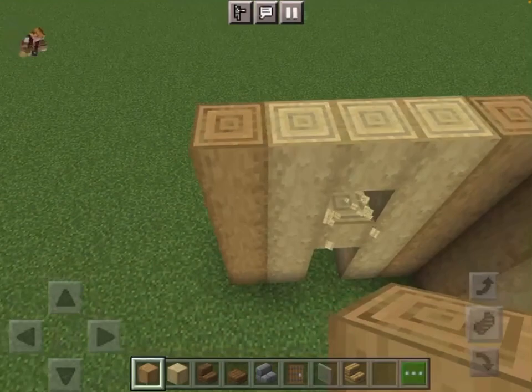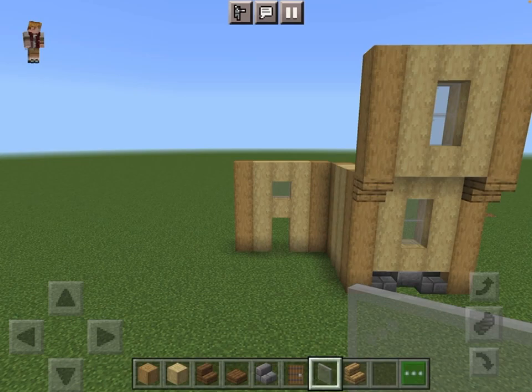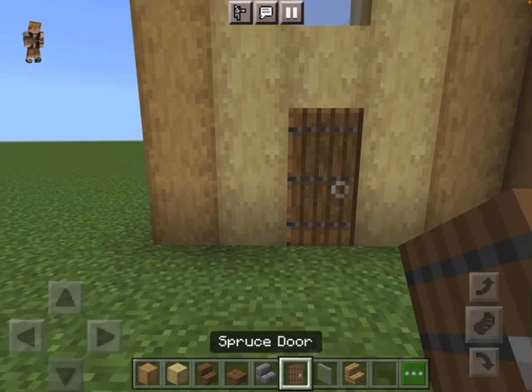Right here, you want to place a white stained glass. Then get your door down.